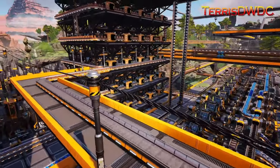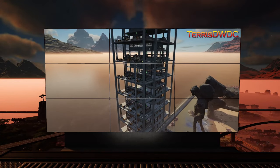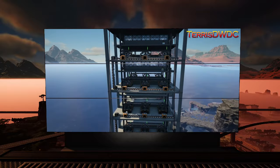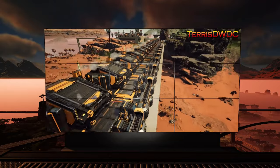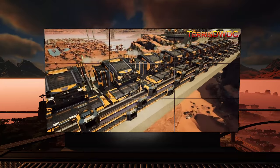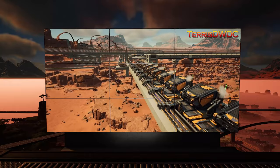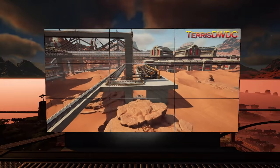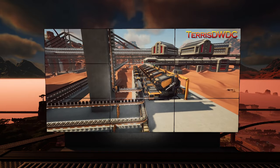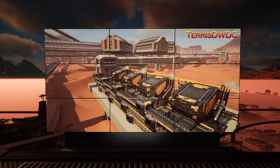First off we've got our cheap silica factory tower set up over by our concrete manufacturing facility, then after cheap silica we head over to our crystal oscillator factory where we're slapping together some manufacturers. Finally we're finishing it off with our heavy modular frame factory using an alternate recipe to build our heavy alternate frames, so sit back, relax and let's jump into it.